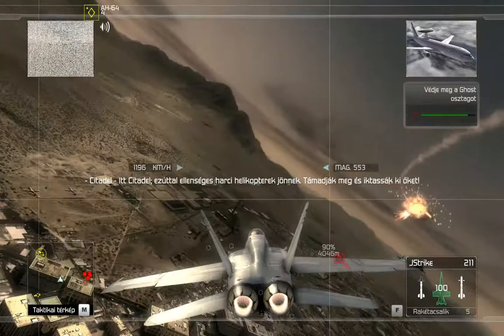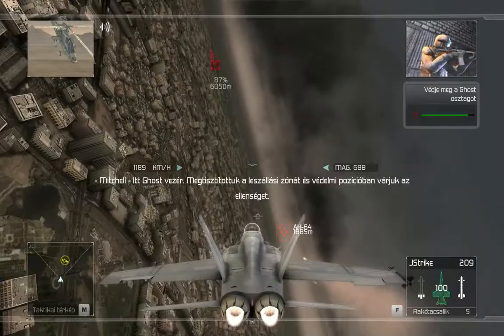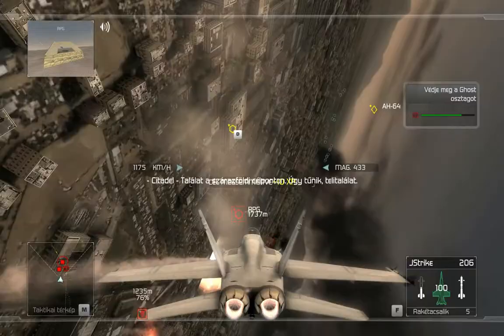This is Citadel. I've got enemy attack helos inbound at this time. Engage and destroy. Target designated — far support, take it out! Far support copies, ground. Fort Nis is on the way. Flight leader has a lock. Ghost leader, I need a sitrep. What's your situation? This is Ghost Blade — we've cleared the LZ and are setting up defensive positions to receive the hostiles. Copy that, good luck. We're getting hit hard by enemy tanks. On target, on target. Ground target destroyed.